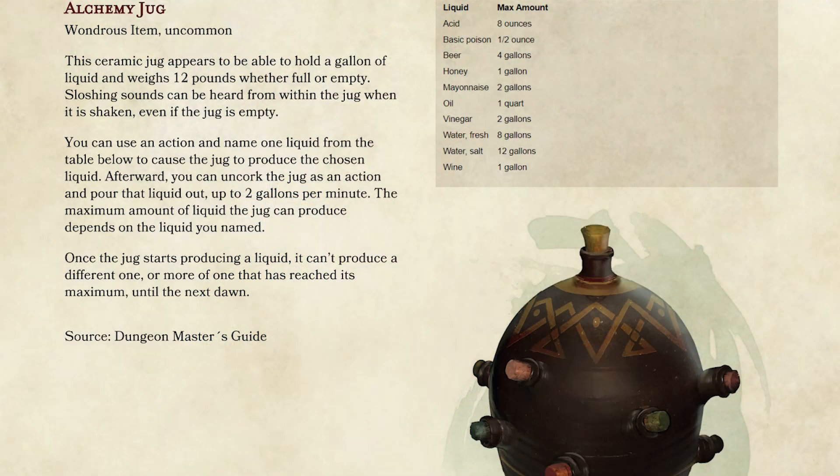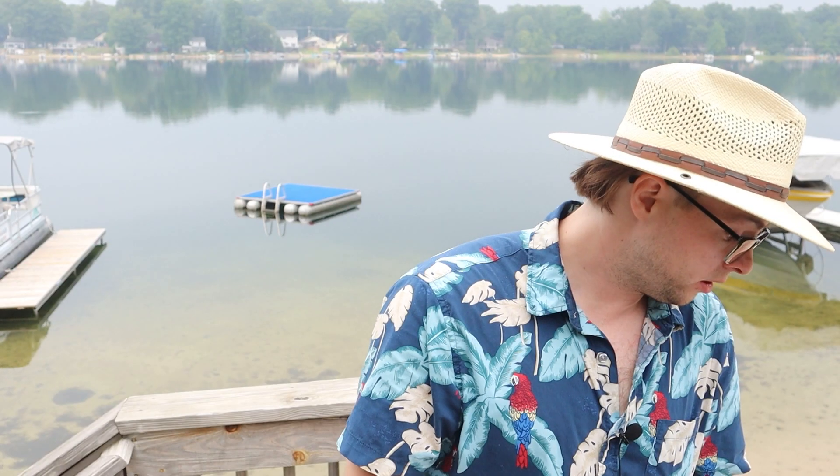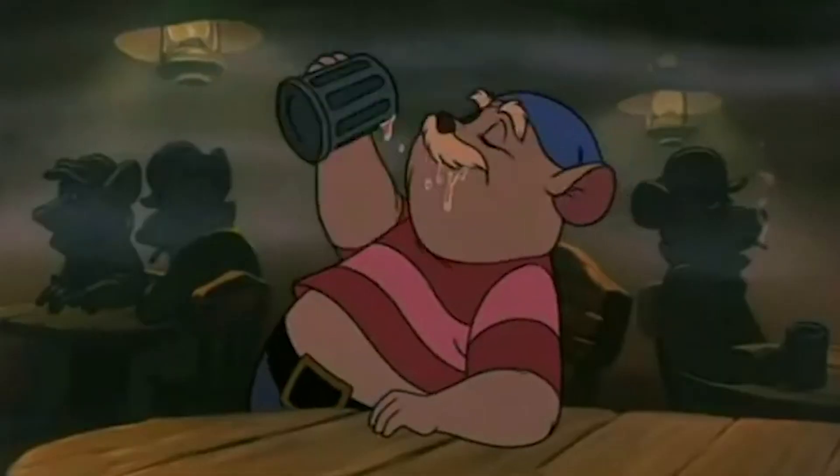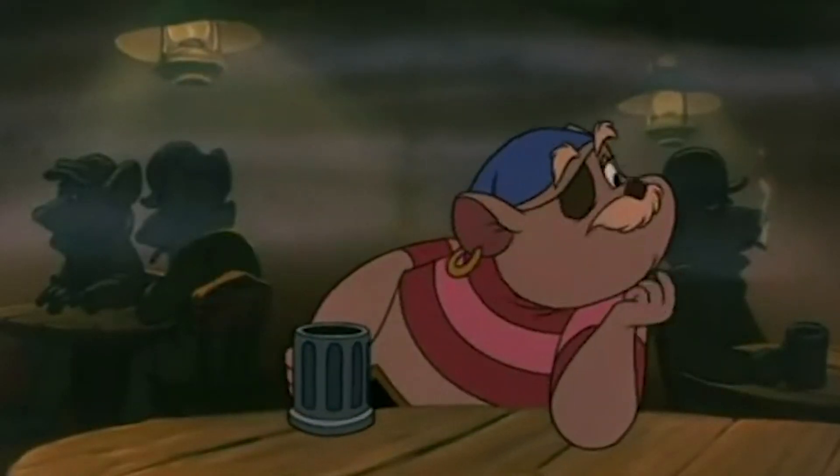Number six is the alchemy jug. I actually really like these things — the one I'm talking about is the orange one, and the reason I like it is because it has soy sauce. It's kind of more of a roleplay item, but it's a good way of getting a lot of beer so people can loosen up and roleplay a little bit more. It's got beer, wine, water, salt water, mayonnaise, soy sauce, oil, and honey vinegar. You pull the cork off and pour a certain amount from the list. It's not a crazy amount and you can only pick one per day, but it's a fun item to hand out — like the immovable rod, your players will surprise you with what they do with it.